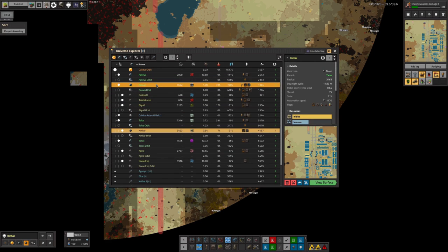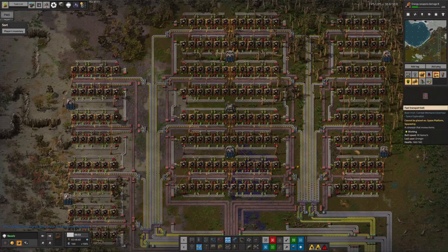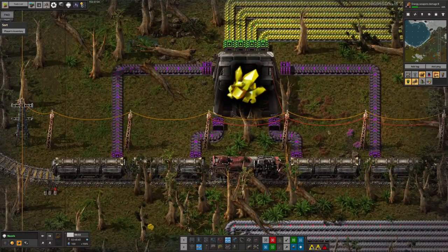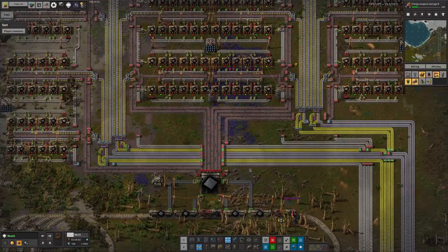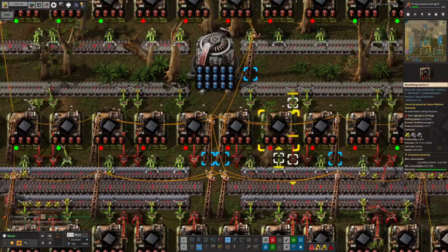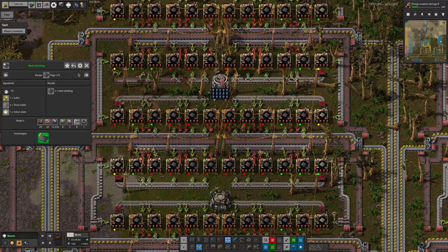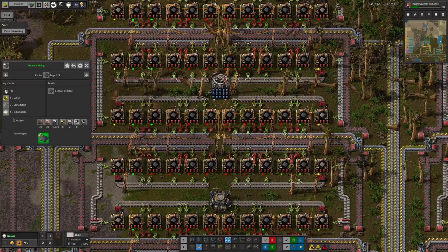That pretty much covers the changes on Kothar. Next we head over to Norvis, where Mark has done further important work on the heat shield tile production — he's fixed a broken station and there have been some upgrades making things run a little quicker. We've now got all of the ingredients being pumped in with full productivity and speed modules on all of these. I thought Mark said he changed the heat shield recipe but it looks like he hasn't — it's currently using the standard recipe.